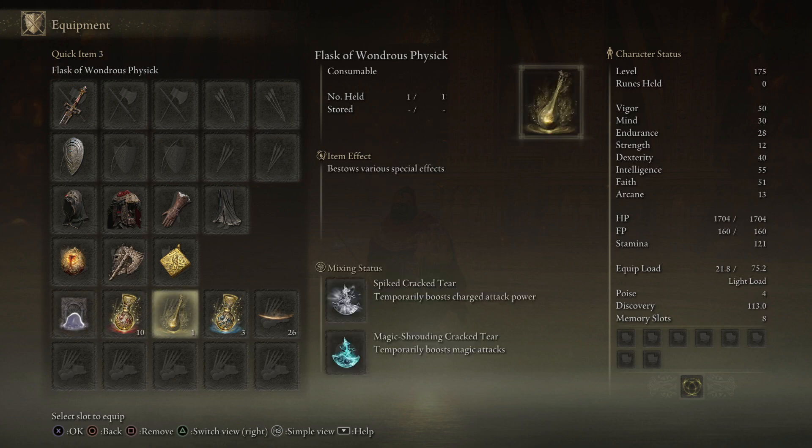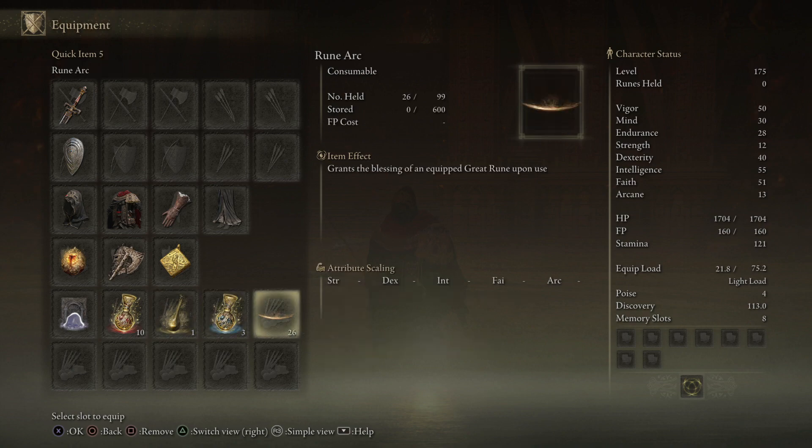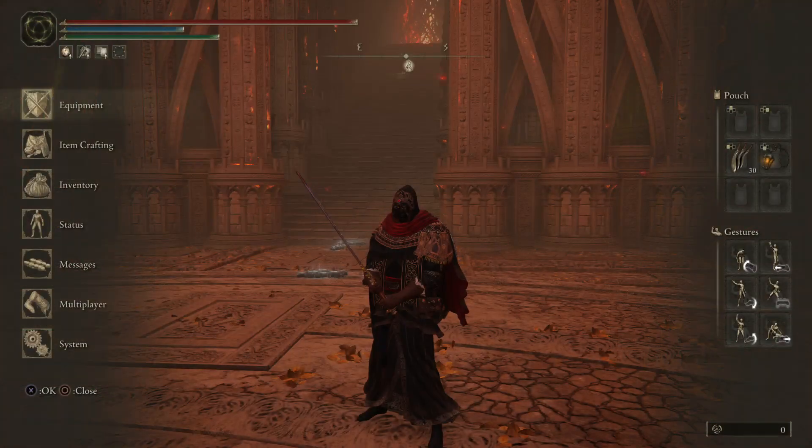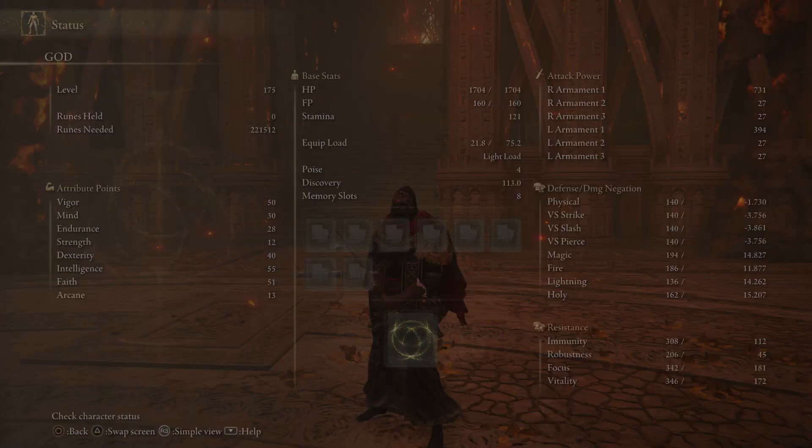In my Wondrous Physic I've got Spike Crack tier, Magic Shrouding Crack tier, and a Rune Arc to activate my Great Rune. My stats: 50 Vigor, 30 Mind, 28 Endurance, 40 Dex, 55 Intelligence, and 51 Faith.